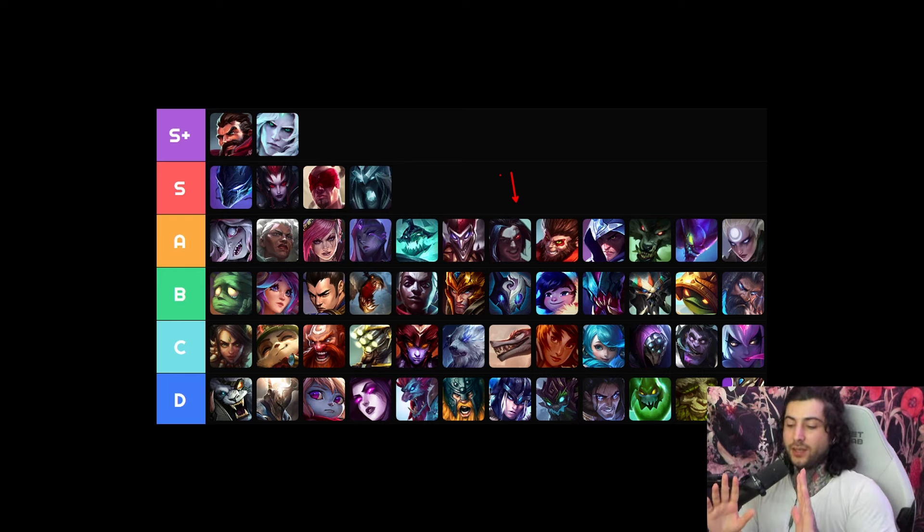Wukong — monkey see, monkey do — I recommend you start practicing Wukong. I think next patch he's going to be even stronger. Triforce into Cleaver or Sunfire or Skyfury is really good right now. I'm very confident that you will gain a lot of LP if you get on the Wukong train right now. He's an engage jungler so he's a bit tricky if you haven't played him, but he is very good.